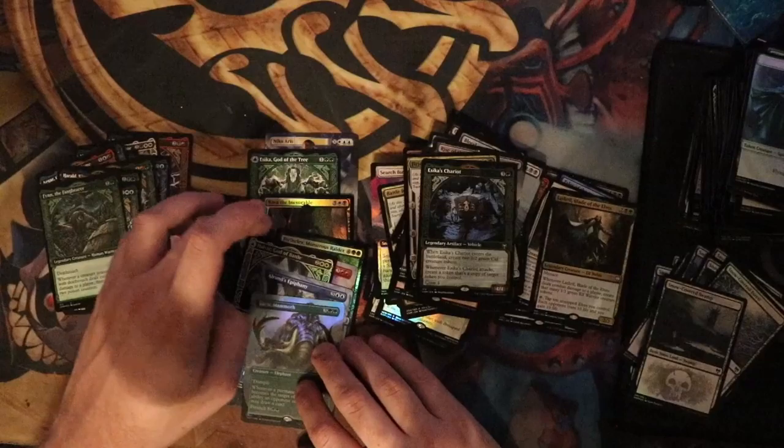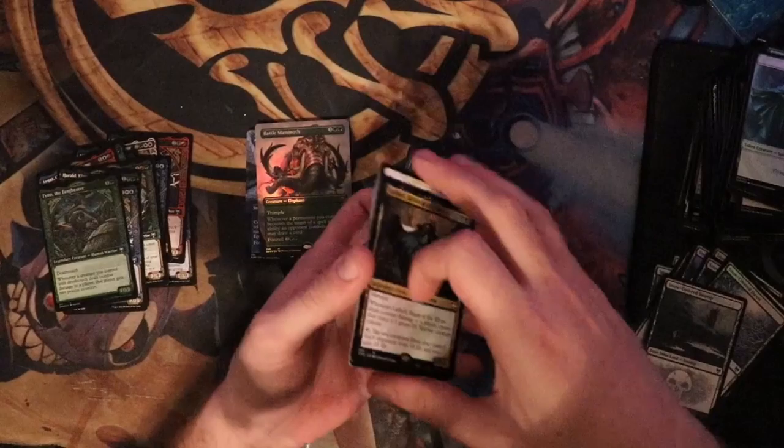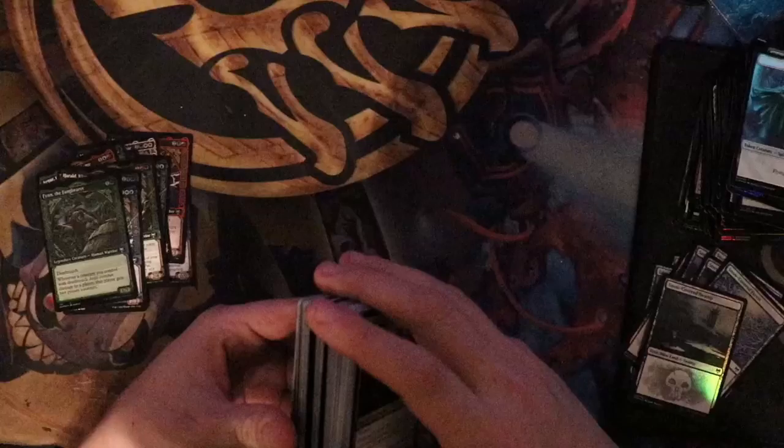We got 9 mythics, a bunch of which are foil, plus a pile of rares and all of the commander cards. Wow, that was actually a pretty good box. I'm relatively happy with that, especially that foil Vorinclex — I think that's like $35 right now for the standard art. Thank you all for watching, we will see you in the next video. Goodbye!